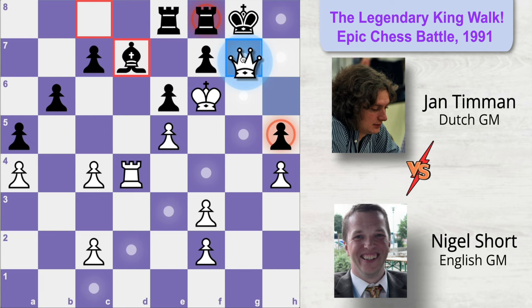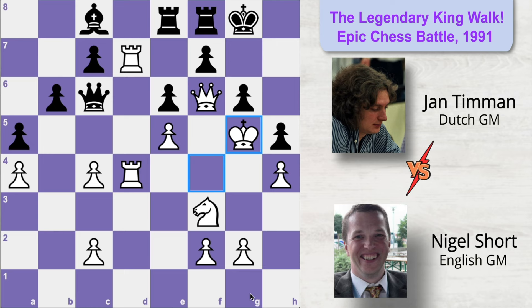So isn't this an insane position? Look how beautifully this king came out on the board to make Black resign. Because this king's walk was so unique and legendary in its kind, this game became very famous in the year 1991 and is always remembered as the game of the legendary king walk.